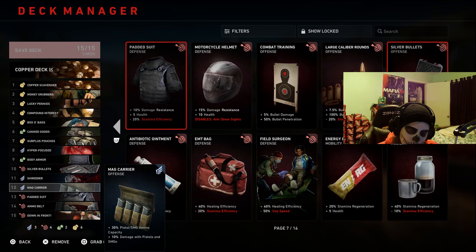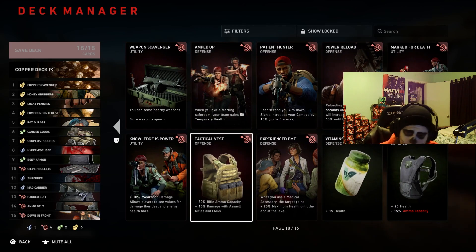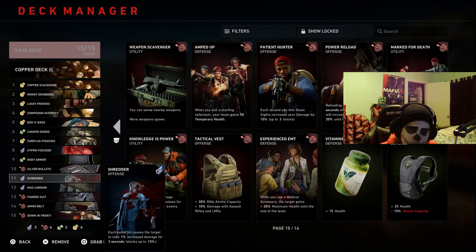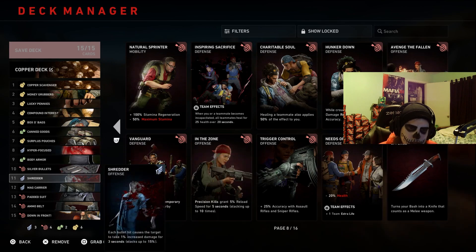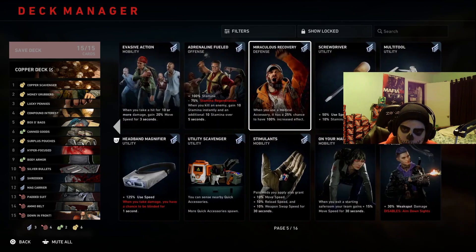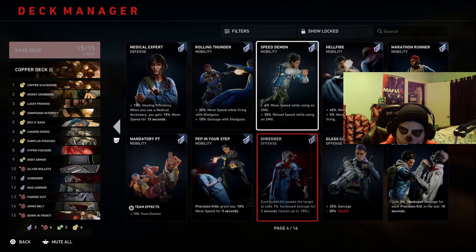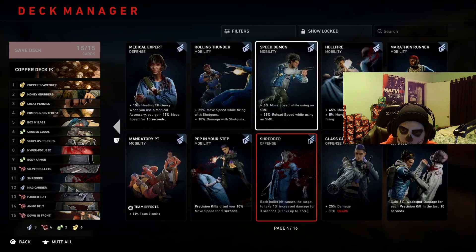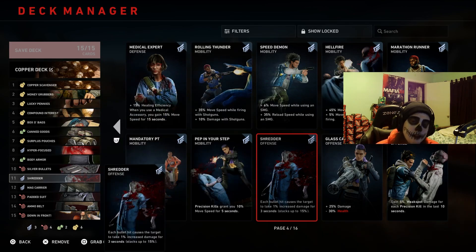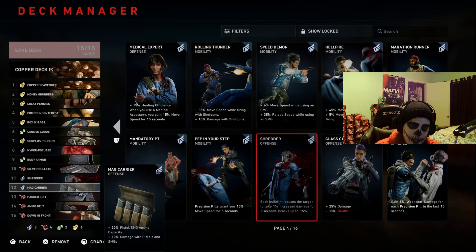You could do just about any weapon with this build. Say you want a shotgun build — throw in the shotgun damage card with Shell Carrier for 30 ammo capacity and 10 damage. Or if you want assault rifle, grab Tactical Vest for 30 rifle ammo or 10 rifle damage. For shotgun I'd suggest both Shell Carrier and Rolling Thunder — 35% move speed while firing with the shotgun and 10 damage overall. For sniper rifle, you can trade those in similarly.